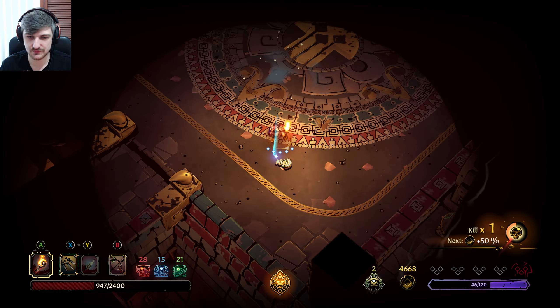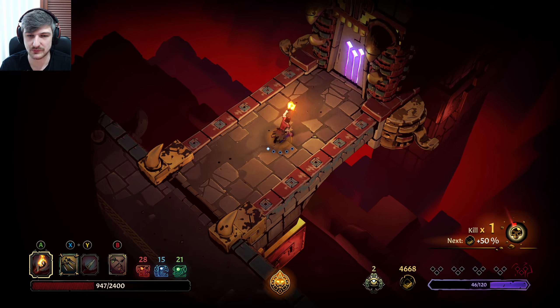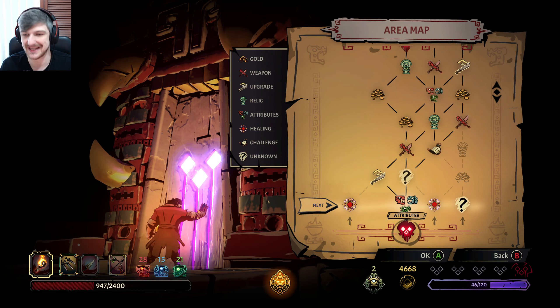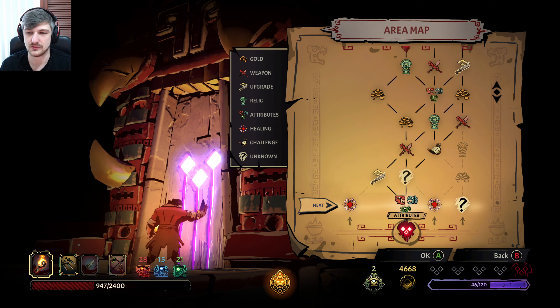Damage — I know it's really good. 15% is high, it's a big number. But it's a level one, and I'm just going to trust that the game knows what it's talking about. Where do we go? We could go heal, gold, challenge, relic attribute — or we could go attribute, unknown, challenge and not heal. I think we need to take the heal.